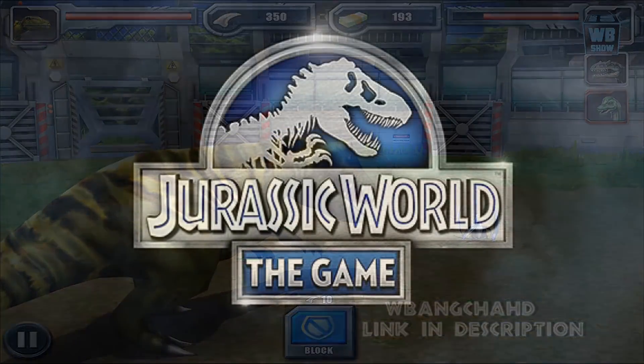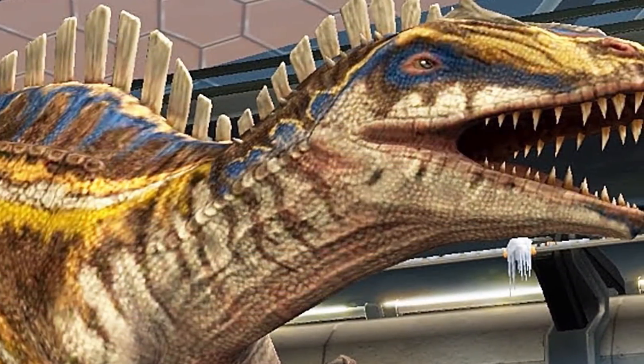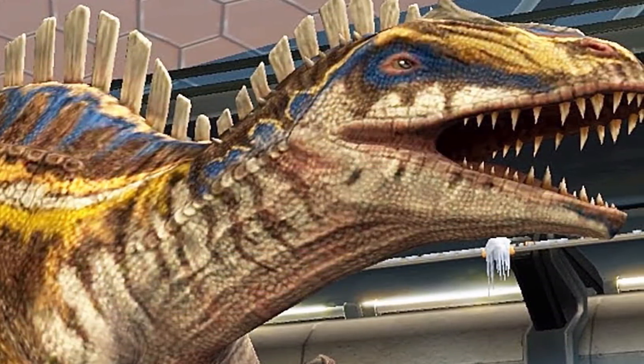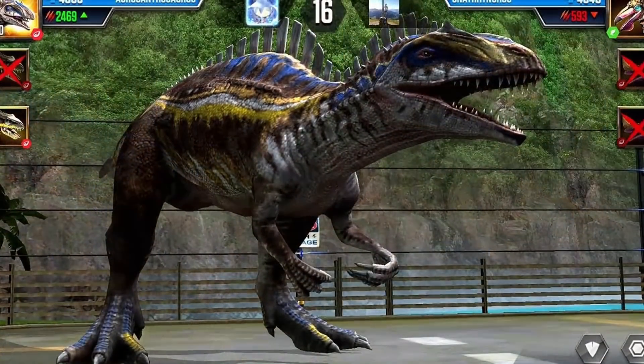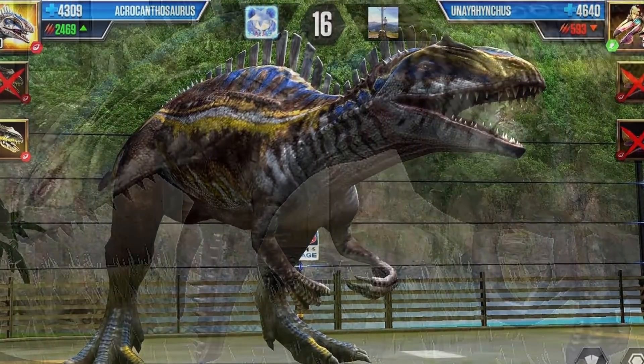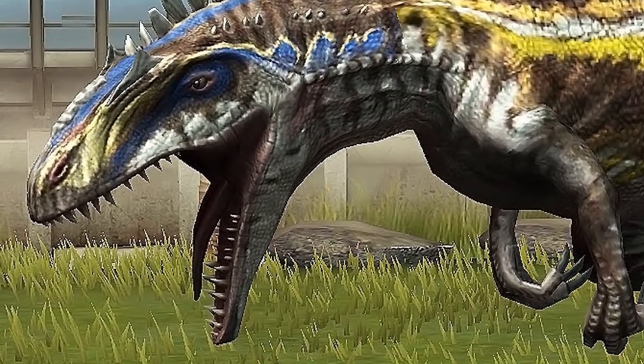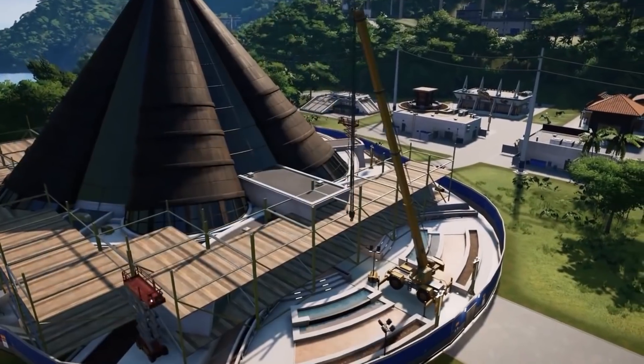After that, a few years would pass until the next park simulator would come out. This would be Jurassic World The Game, where we would again get to see the Acrocanthosaurus in a theme park environment. In this particular mobile game, the Acrocanthosaurus was yet again given a pretty different design, and it would also take part in yet another dinosaur fighting mode. Up until quite recently, this was actually the very last appearance of the theropod in the series.